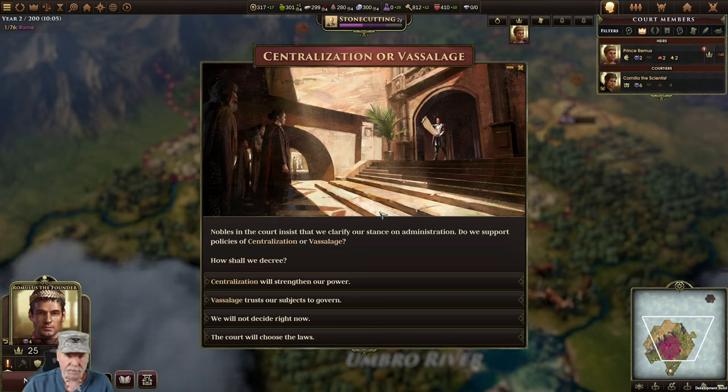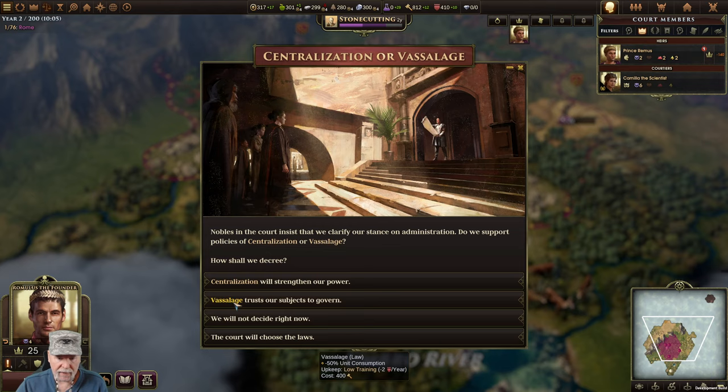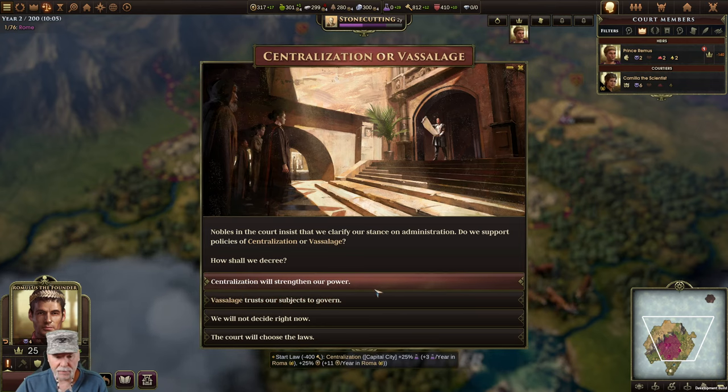Somebody just started the hay and gardens. Are we already at centralization or vassalage? Vassalage gives minus 50% unit consumption, while centralization gives the capital city money and additional science. We're going to go with centralization, although Rome really did kind of do a vassalage thing.